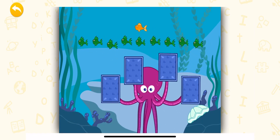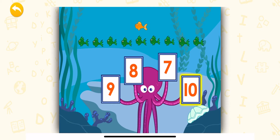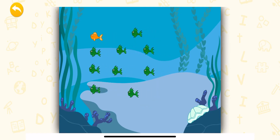Awesome job! Now, how many fish are there all together? Nice job! Let's see, we now have one orange fish and nine green fish. That makes ten fish. Fantastic!